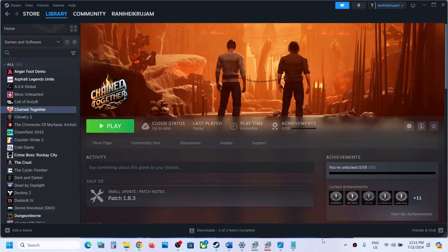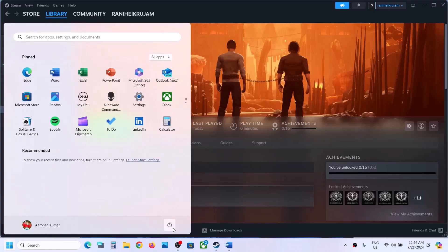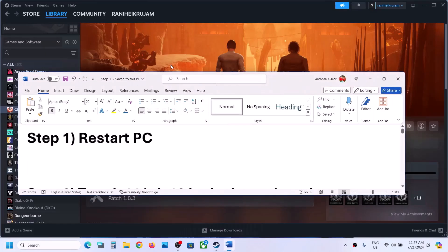Hello guys, welcome to my channel. Today in this video I'm going to show you how to fix stuttering and freezing issues with the Chained Together game on your Windows computer. The first step is to restart your computer once, and after the system restart, launch the game. Do not ignore this step — for many users this has worked.